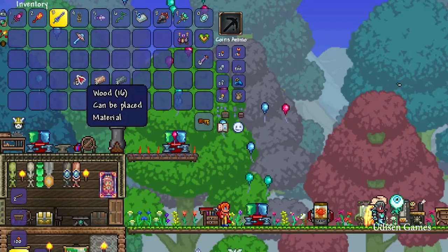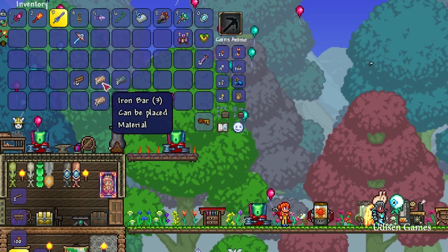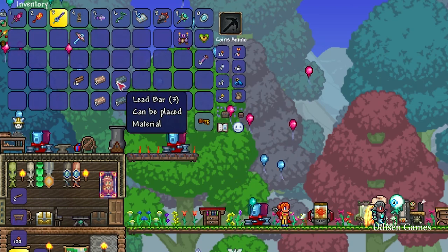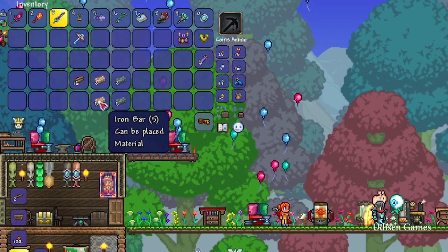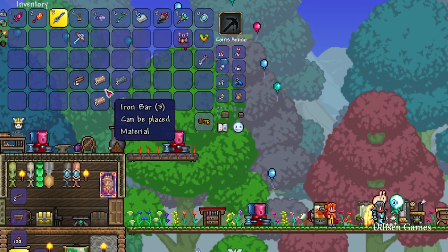You must collect all these materials: 16 wood — any type of wood, pearl wood, normal wood — 3 pieces of iron bar or 3 lead bar, and additionally 5 iron bar or 5 lead bar. How to obtain these bars I already showed in a previous video.